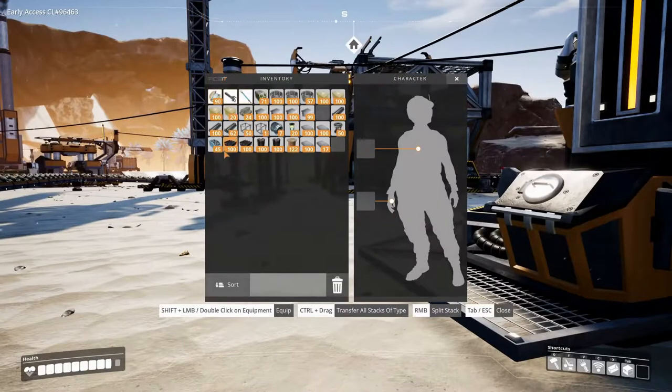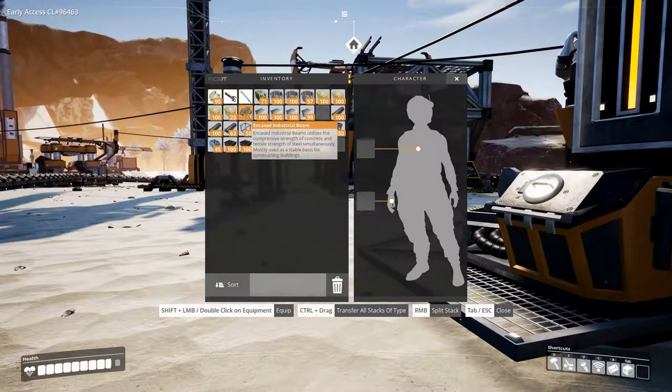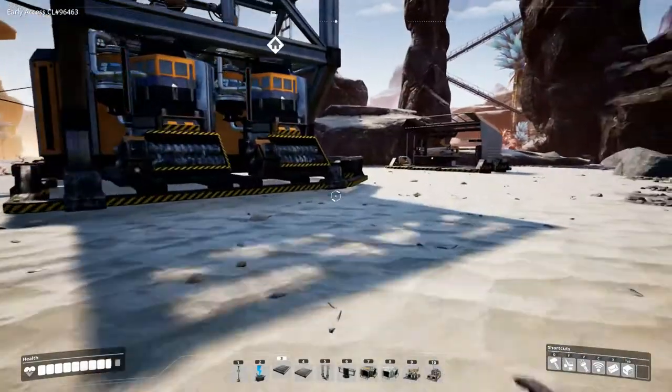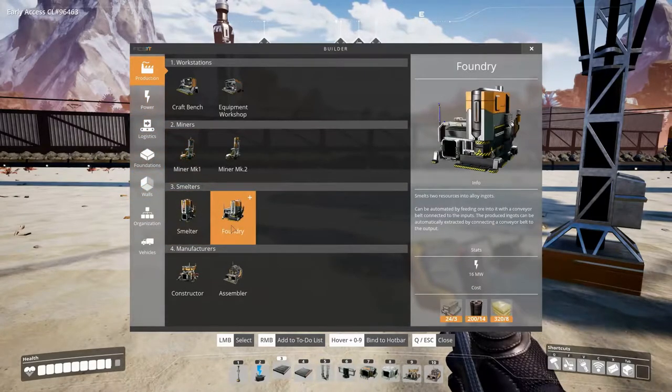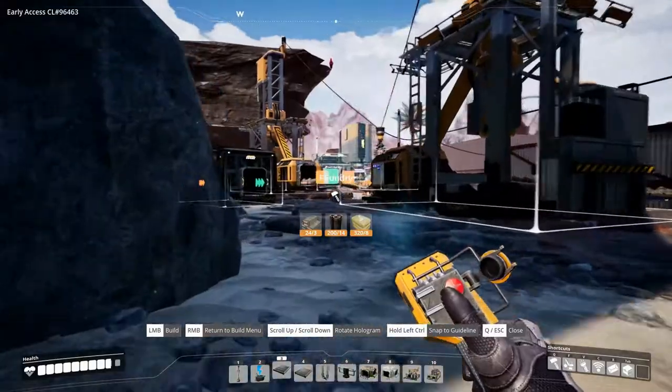I've also made some steel beams and steel pipes in the meantime — I crafted a total of 800 steel ingots by hand and then 200 of each of these. We already had some encased industrial beams and a few rotor motors that we found at some wrecks. Let's take a look at what it costs to build a foundry and how big it is. We can actually build eight foundries, which is exactly how many I want.